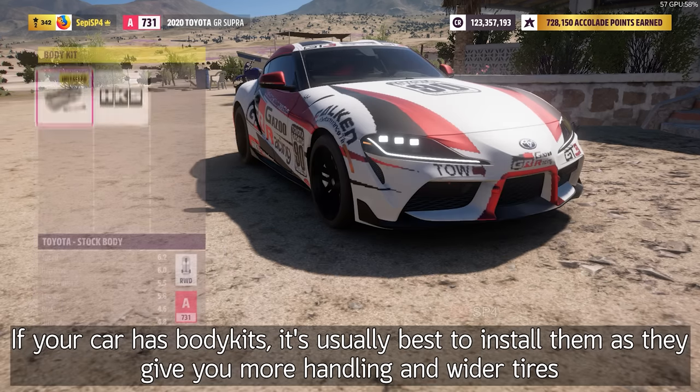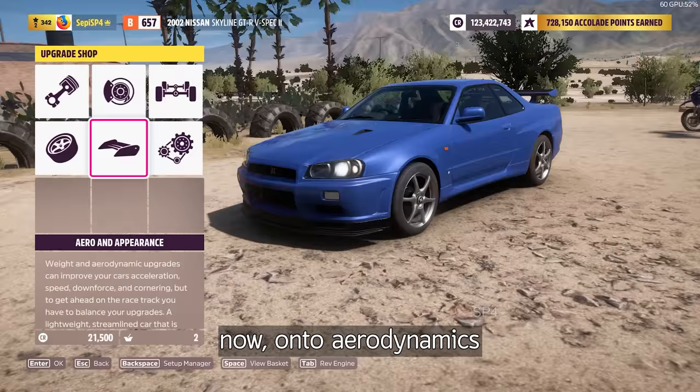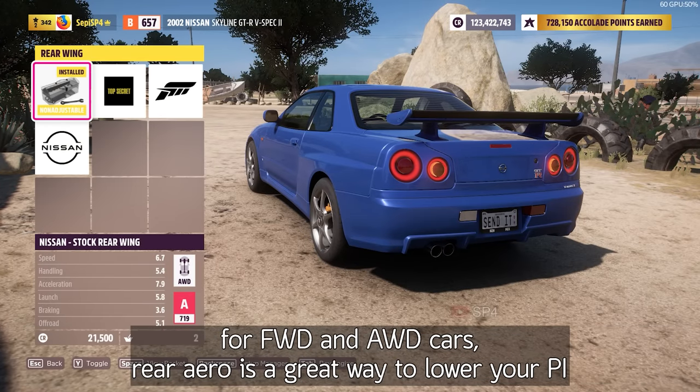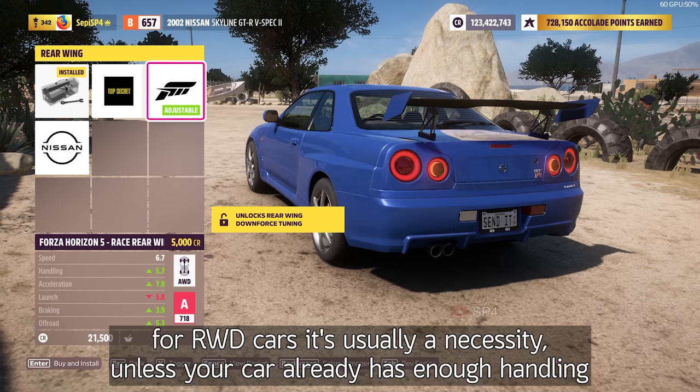If your car has body kits, it's usually best to install them as they give you more handling and wider tires. Now onto aerodynamics. Both front and rear aero can increase your high-speed handling, but they also add drag which lowers your top speed. For front and all-wheel drive cars, rear aero is a great way to lower your PI. For rear-wheel drive cars, it's usually a necessity unless your car already has enough handling.